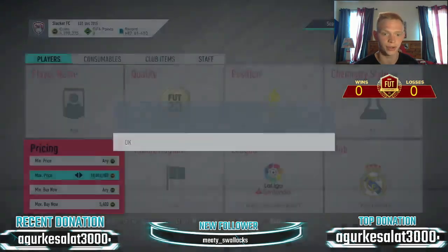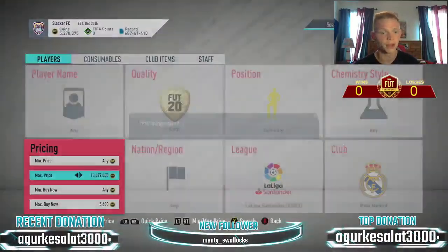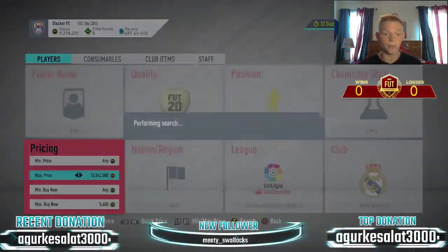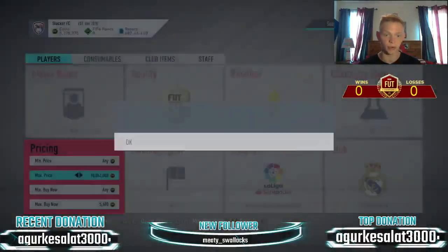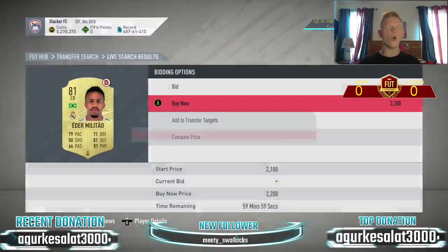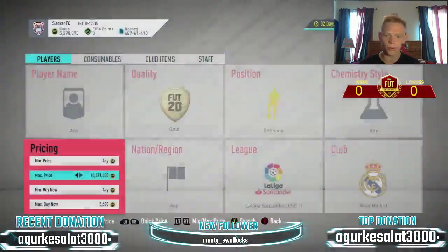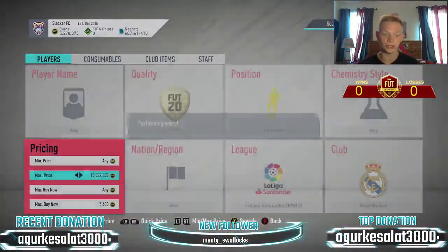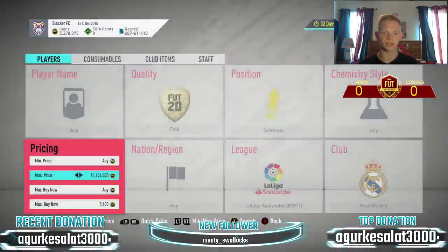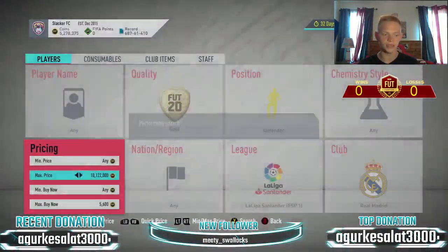If we get a Varane, he's up towards 30,000-35,000 coins. Ferlan Mendy, Carvajal, and Marcelo are going to be worth more too. These cards are just so up in price — I was genuinely shocked when I checked and saw them over 6,000 coins. We missed an Eder Militao for 2,200 coins — that would have been a quick 4,000 coins profit. Can't believe we missed that one.